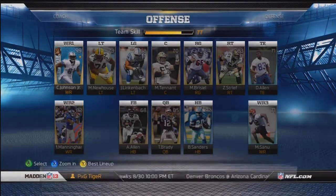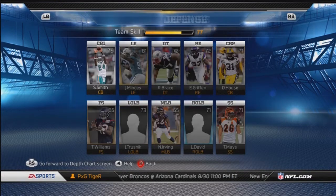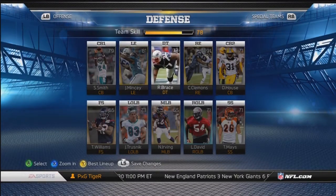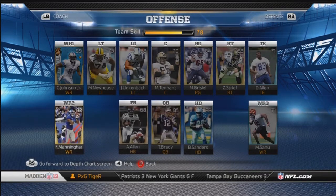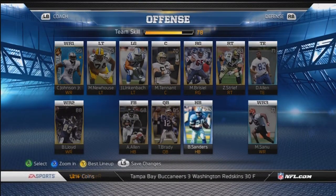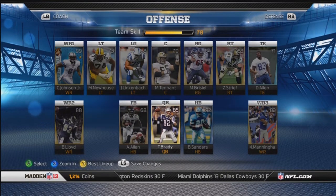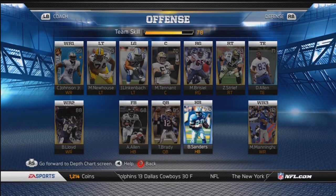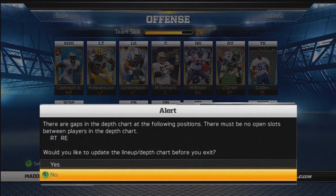Our wide receiver core is so much better now. We used to only have one weapon which was Calvin Johnson, but now we have Calvin Johnson as the starter, Brandon Lloyd on the other side, Mario Manningham in the slot, Muhammad Sanu, and Eric Decker. Our offense is honestly explosive. We still have the Captain's card Tom Brady at 85 overall, 92 overall Hall of Fame running back Barry Sanders, and now a loaded receiver group.